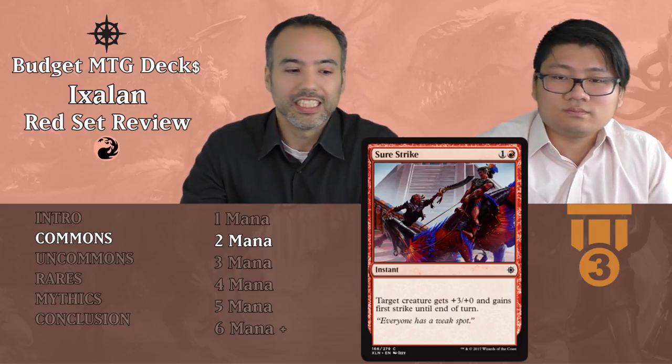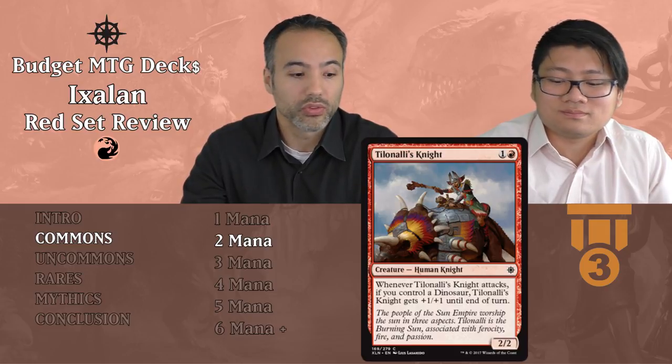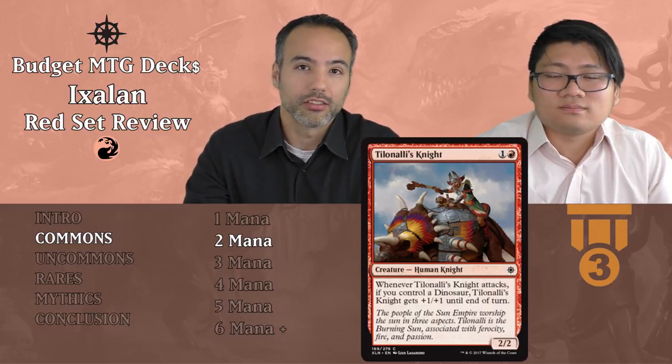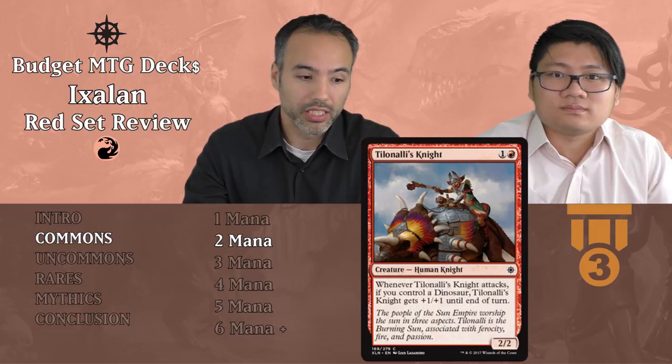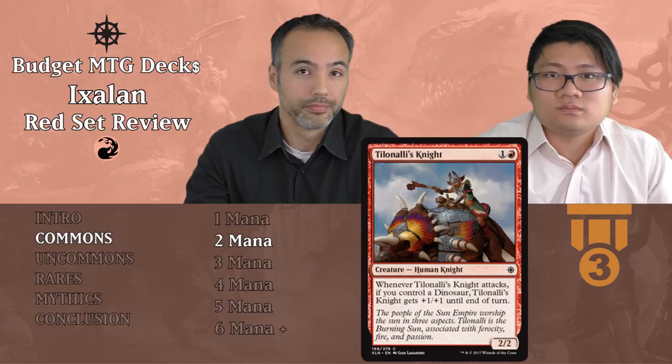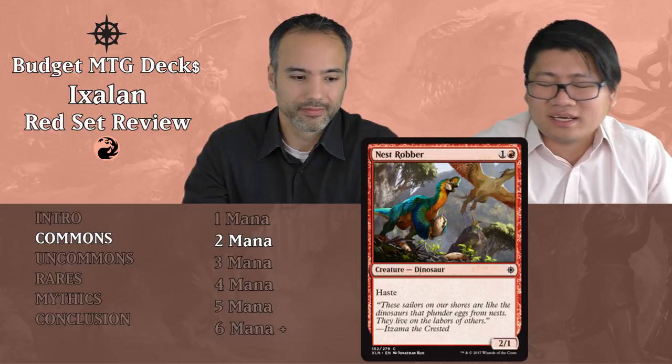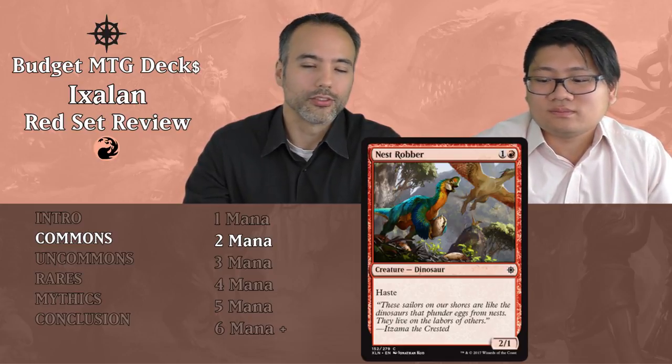Tilonalli's Knight costs one and a red — it's a 2/2 Human Knight. Whenever it attacks and you control a dinosaur, it gets +1/+1 until end of turn, potentially becoming a 3/3. Very situational — you have to have a dinosaur to activate it. Take it just for its baseline as a 2/2 for two, which is fine. It's a filler with upside. There's also a 2/1 Dinosaur with Haste — we don't really like 2/1s for two. Haste is relevant for maybe one turn, then it just trades. Cut it aside; there are plenty of other good dinosaurs.